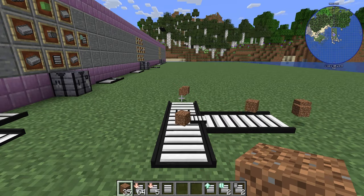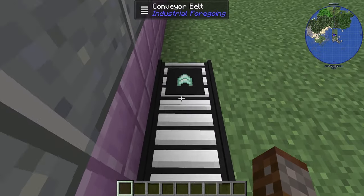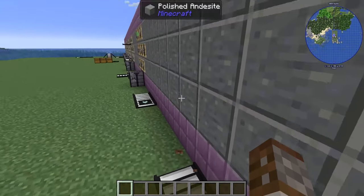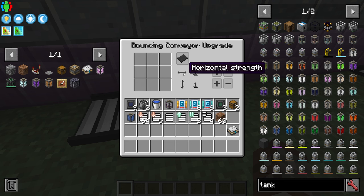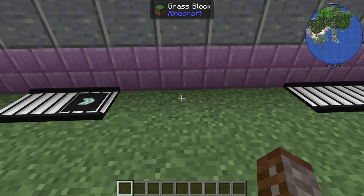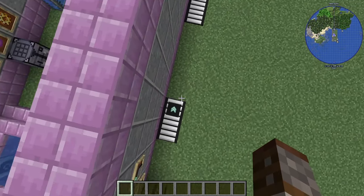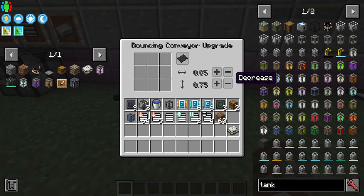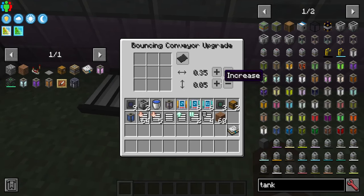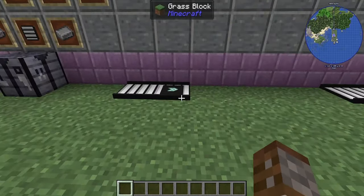The Bouncing Conveyor Belt is made with a piston and a slime block. It launches items or players across gaps. In the GUI you set the height and horizontal strength — at full strength you travel about five blocks. You can adjust these values to control the arc, and it also has blacklist and whitelist filter options.